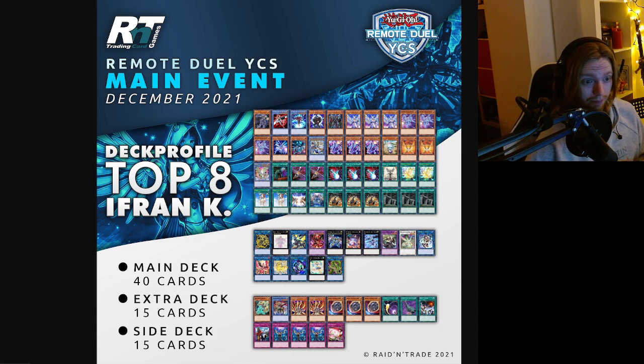DB tried Drytron with Perfection and Prep. Only two Emergency Teleport, only two Nova. One Delta, one Gamma. I honestly don't know how he got to top 8 — this doesn't look like enough names. But he made it, so I'm doubting if this is consistently a wise choice. Very interesting to see the choices he made for this deck.